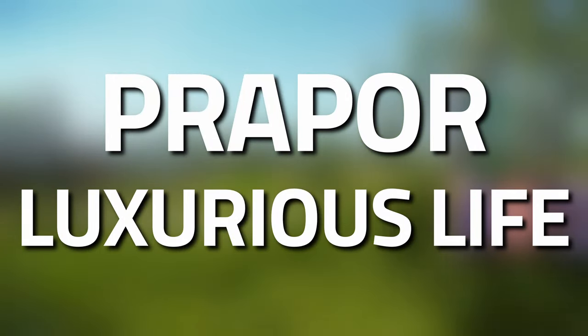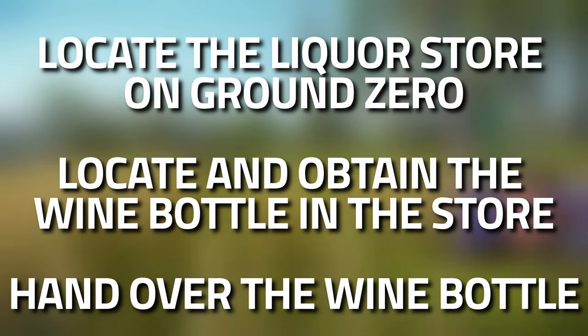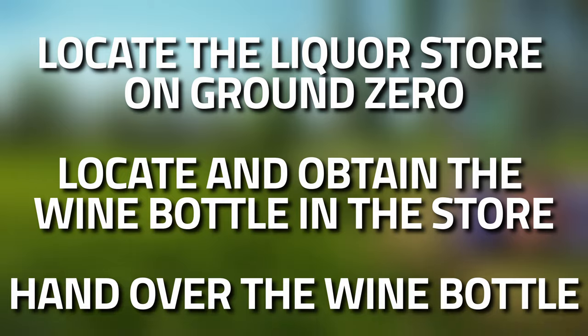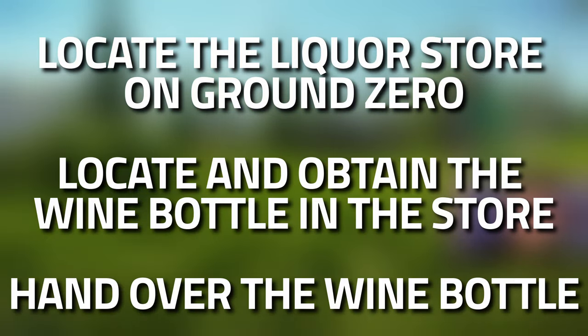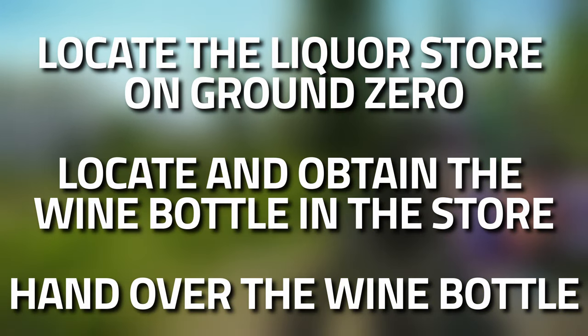Hey guys, welcome to a proper task guide for Luxurious Life. For this task, we're going to need to locate the liquor store on Ground Zero and find and obtain the wine bottle inside. You are going to need to survive and extract, purely because it is a quest item and you can't fill it up.